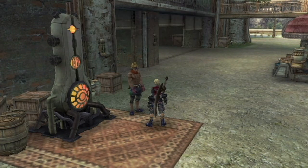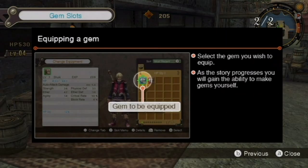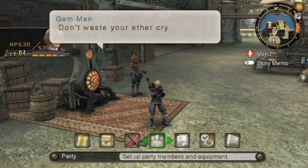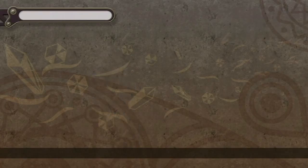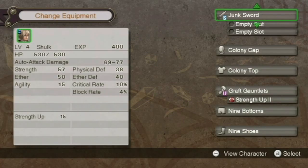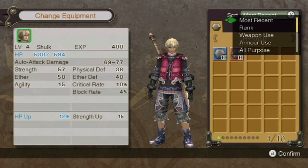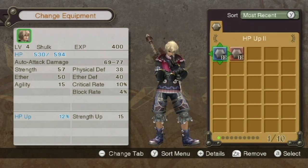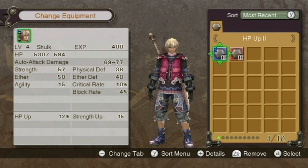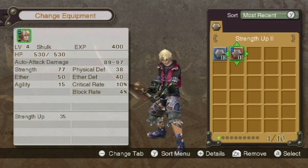He should give me two right now. He actually gives you pretty decent ones — HP up and attack up. He gives you two pretty decent gems. This will raise our HP by 60, and this will raise our strength by about almost 20. So, really good — definitely gonna equip that.